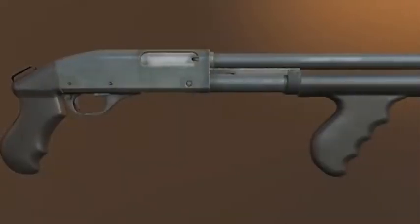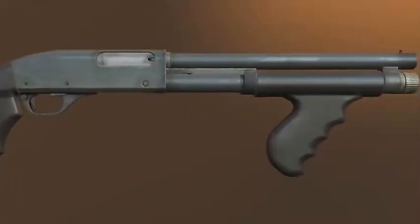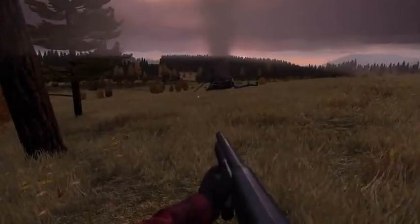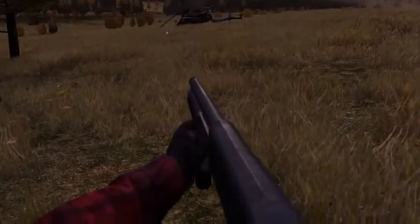Would you look at that — here we have the MP-133 with a pistol grip. The only difference with this variant and the original is the fact that it has a shorter barrel, which means a shorter magazine tube of four shells and a pistol grip. Because of the shorter barrel, it has more spread, which means more damage at closer range. Let's find that zombie and use it — wait, I don't hear it anymore.